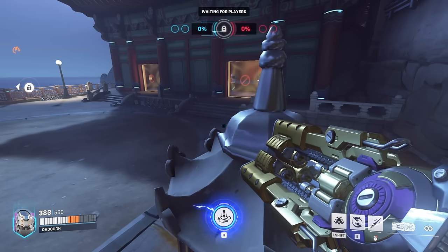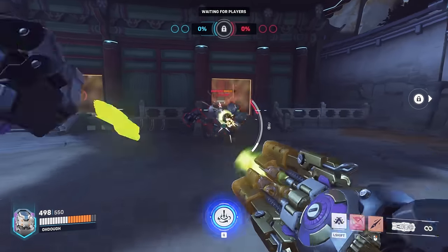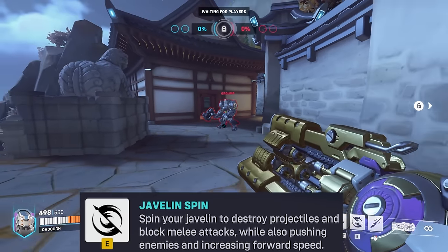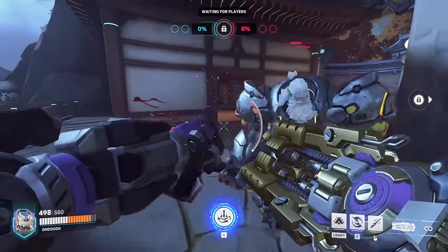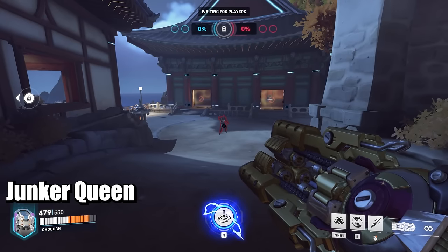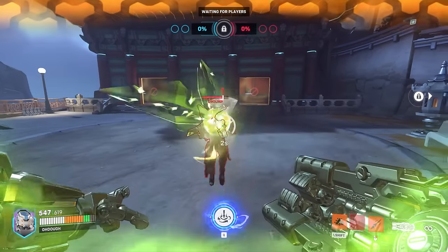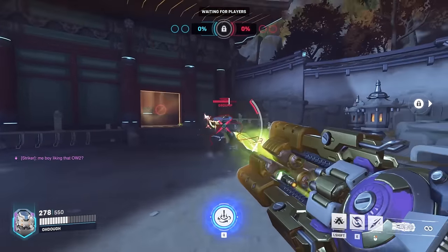In a live gameplay demo against Reinhardt: Orisa's Javelin Spin blocks his Fire Strike and can interrupt his Charge. Javelin Spin also blocks melee attacks. The matchup demo shows that Reinhardt basically just has to hold his shield, and getting close leads to getting knocked back repeatedly. Against Winston, it's noted that Winston is hard to kill for Orisa, but Orisa can still handle him. The demo shows the matchup being played out in practice.